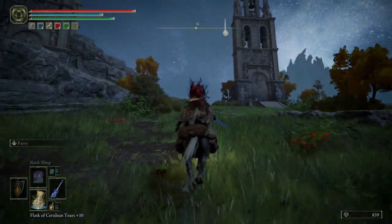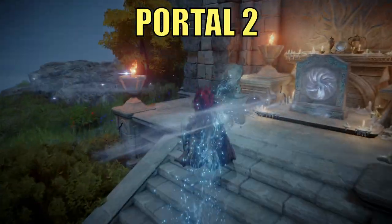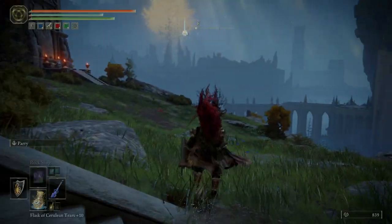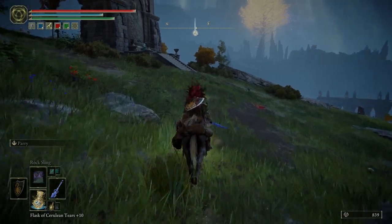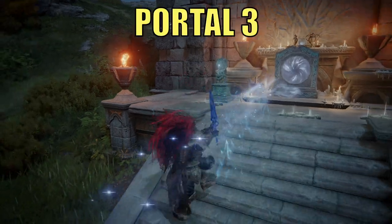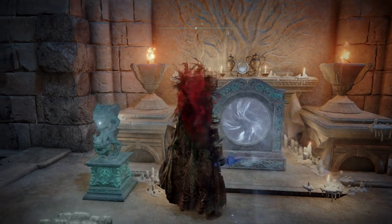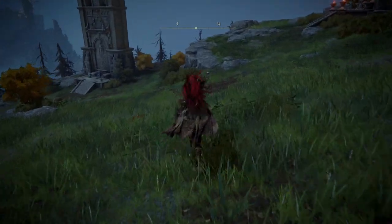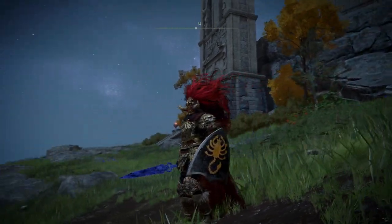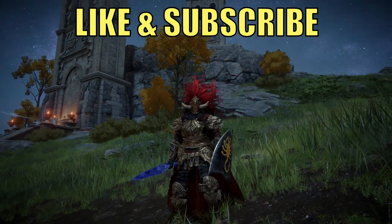Head over to portal two on the left. Activate it — that portal will open, you go in, collect the item, and kill the boss guy. It's not really a boss, just a little red bar — you'll see what I mean once you get in there. Portal three has a major enemy you want to kill to continue a quest line if you haven't done it. So that's the three imbued sword locations and where to activate them — I hope this helped. Like and subscribe if it did, and we'll see you in the next video!